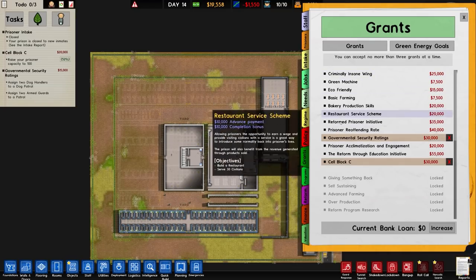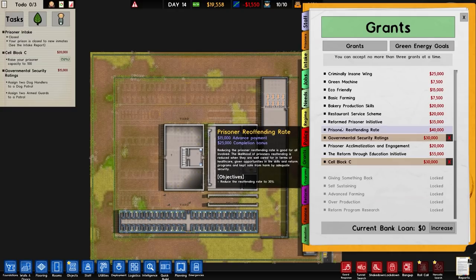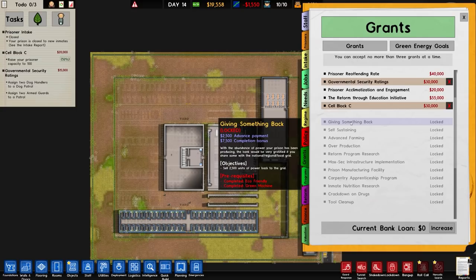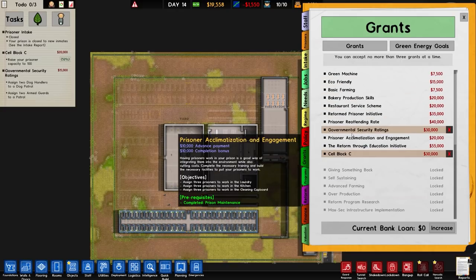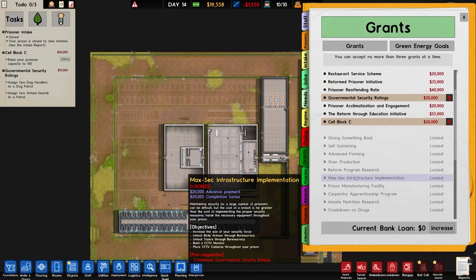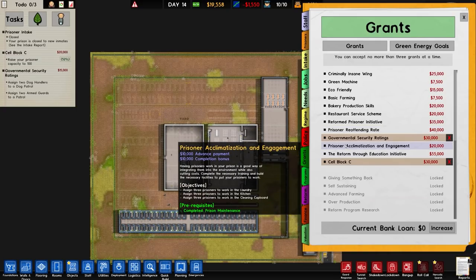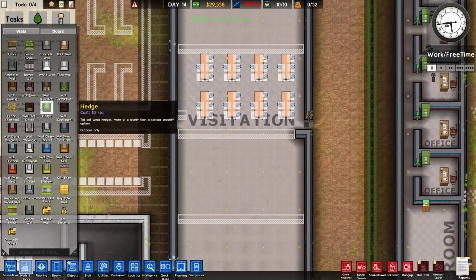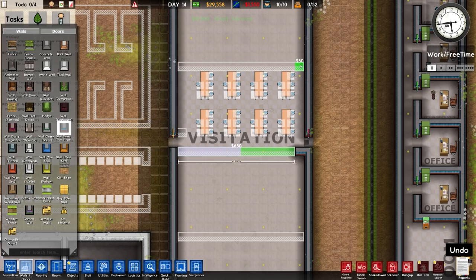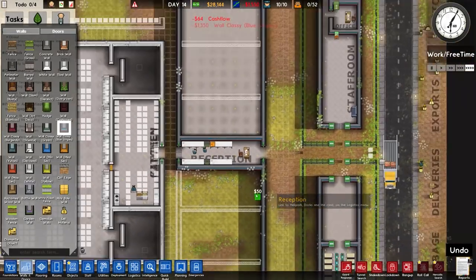We have all manner of options here now - giving something back, sell back to the grid, self-sustaining. Max-sec infrastructure is coming up soon. I'm going to go for prisoner acclimatisation engagement. We need walls - classy - just get them done. Hopefully they don't wall themselves in on one side, although almost certainly they will.